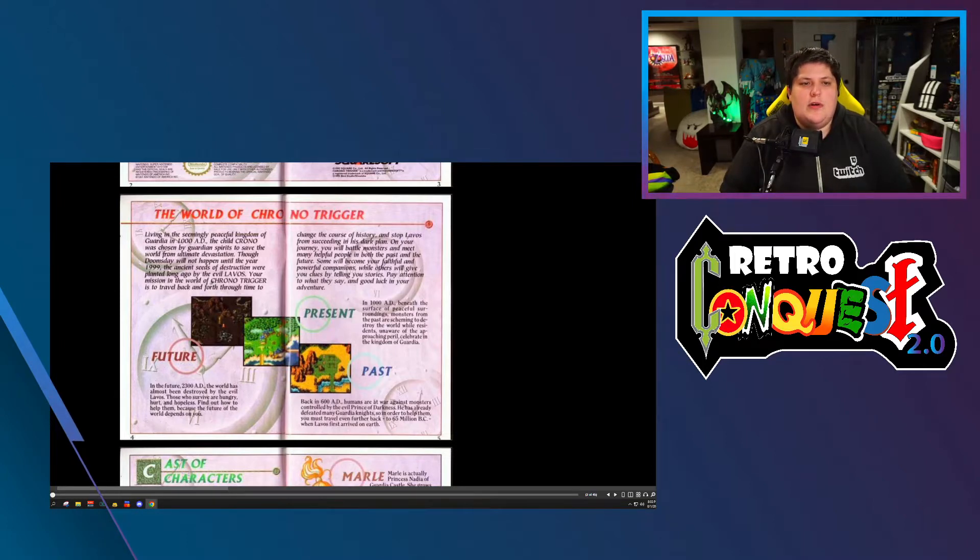The world of Chrono Trigger: living in the seemingly peaceful kingdom of Guardia in 1000 AD, the child Crono was chosen by guardian spirits to save the world from ultimate devastation. Doomsday will not happen until the year 1999 — the ancient seeds of destruction were planted long ago by the evil Lavos. Your mission in the world of Chrono Trigger: to travel back and forth through time to change the course of history.